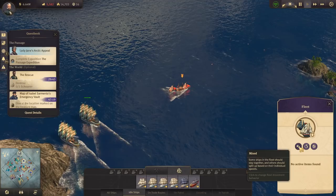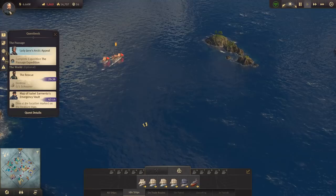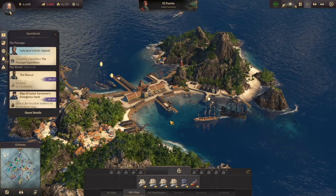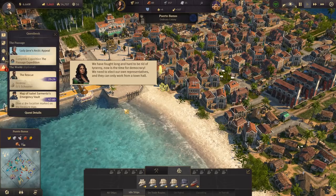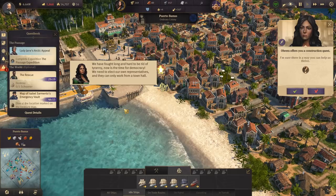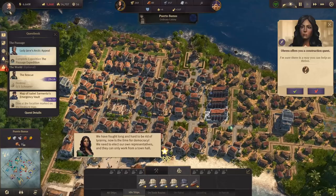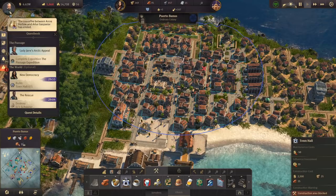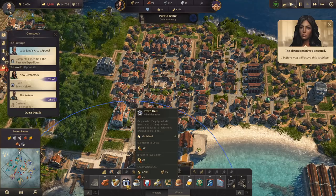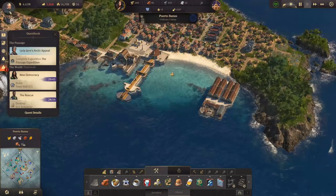I'm going to send my entire war fleet after it. There are actually lots of quests for us to do. We've got another resident quest: we have fought long and hard to be rid of tyranny, now is the time for democracy — we need to elect our own representatives and they can only work from a town hall. You want me to build a town hall? I actually don't think I can do it because of the influence cost — 20 influence! I actually can't build it. No democracy for you, not today.